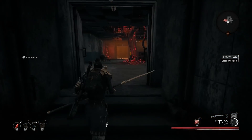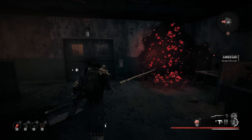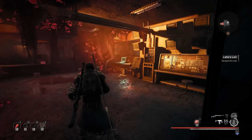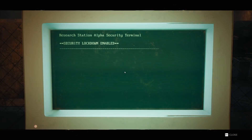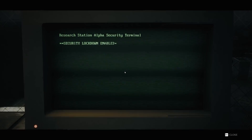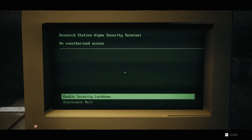Since you killed most of the root enemies earlier, only a couple should drop from the ceiling. Search the area again — you'll see one other computer that's turned on and ready. Click it and select disable security lockdown. That'll shut off all the security, stop the alarm, and stop enemies from spawning.